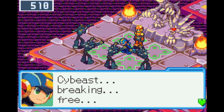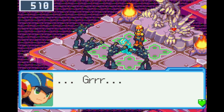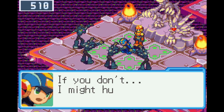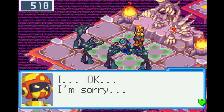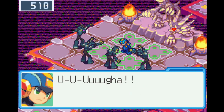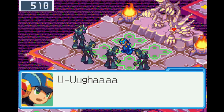Mega Man is told to jack out quickly as the Psybeast is breaking free. Mega Man refuses to jack out alone — he wants Lan to come with him. He struggles to keep the Psybeast down, warning that if he doesn't hurry, he might hurt Lan. Lan apologizes and jacks out.